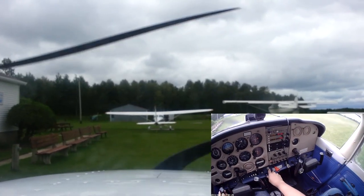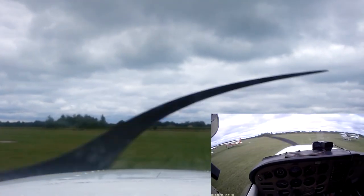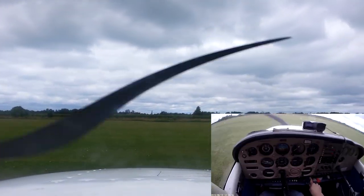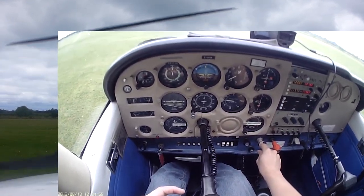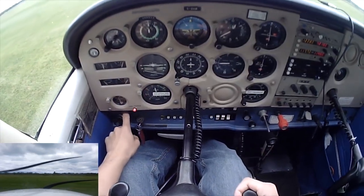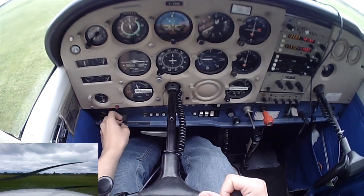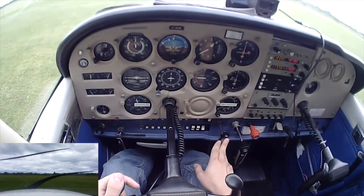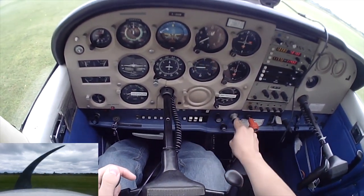Let's taxi for a quick run-up, risking to do it into the wind over here — just once we get away from the building. 1700 RPM, gauges are still in the green. We're gonna do an electrical load check and we're holding. Alternator's off and is discharging, alternator's on and is charging, station gauge is in the green. Gonna do a mixture check — we're good. Gonna do left mag, both, right mag, both — we're good. Carb heat hot, cold, and it's hot. Throttle down to idle, carb heat cold and 1000 RPM.